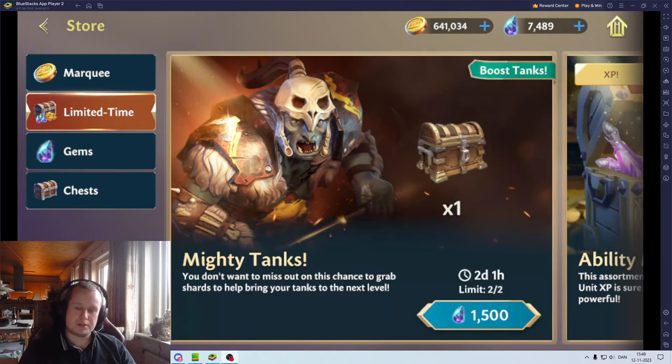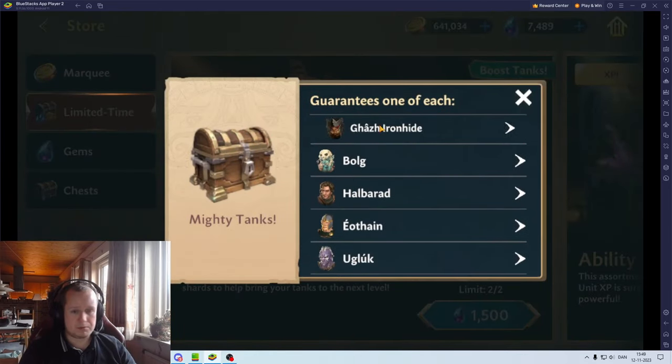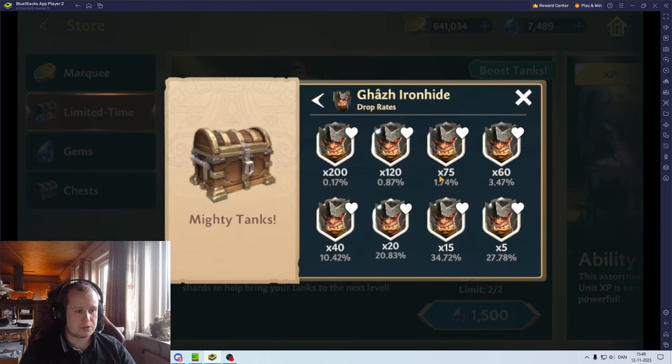We're gonna start off with this chest right here. I've really given it a lot of thought - do I want to pull this chest, yes or no - and I've decided to go ahead and do it. We have these five, and we get of each, with a minimum chance of five, 200, 120, etc.